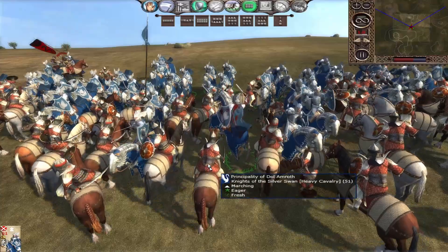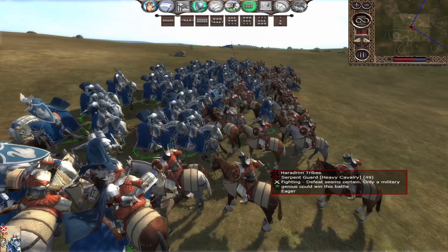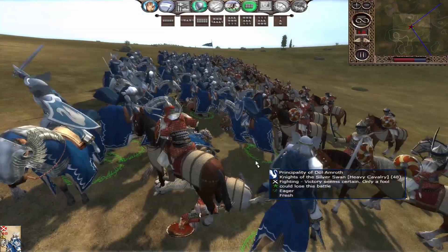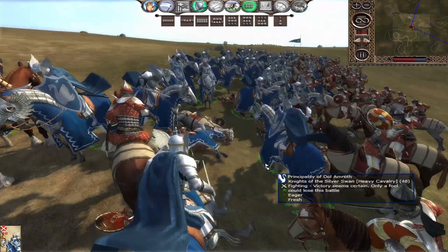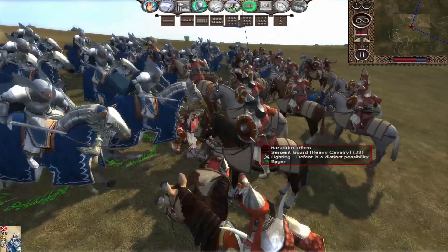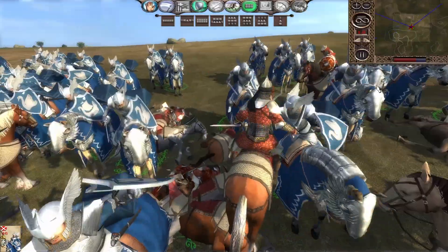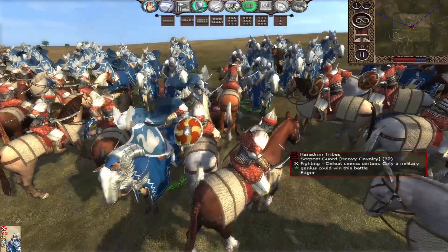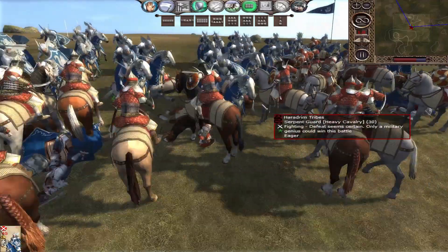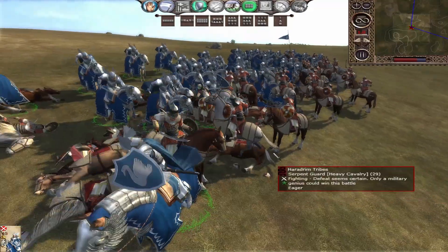Ridiculously powerful charge downhill — they have no chance of winning today. We're already dropping them. The Serpent Guard of the Haradrim, you have no chance. Both units are unupgraded; that's how they look with no armor upgrade, so you can see how elite they are. Only half the enemy force remains — slash them, kill them all!